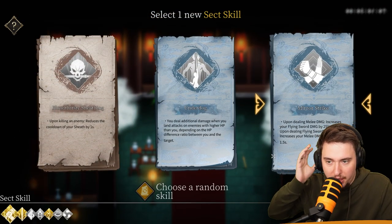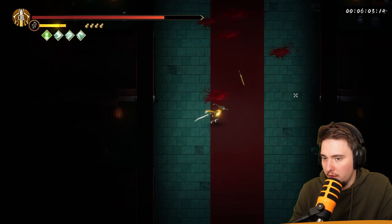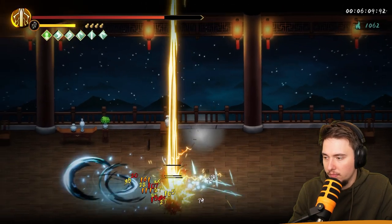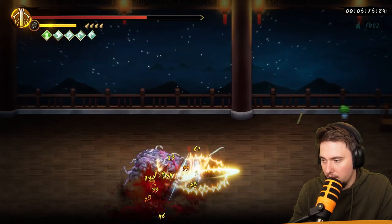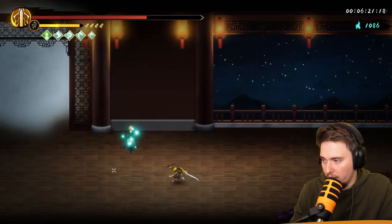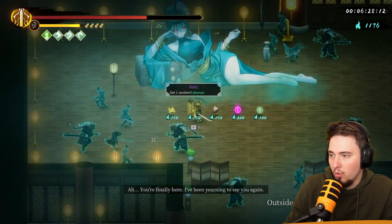Mirror Strike: upon dealing melee damage, increase your flying sword damage — that's nice to have. Souls only again. I'm stuck on the bottom. Let's spawn new enemies and move on — we're going for the first boss now. Ooh, a talisman!